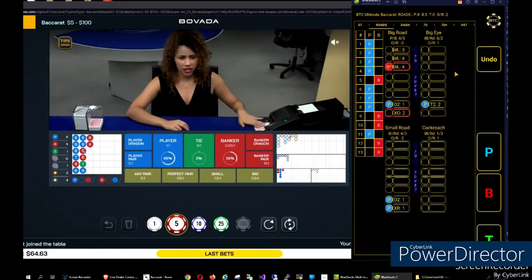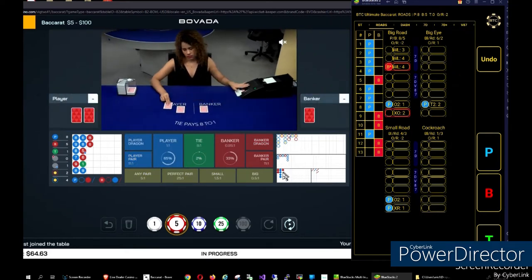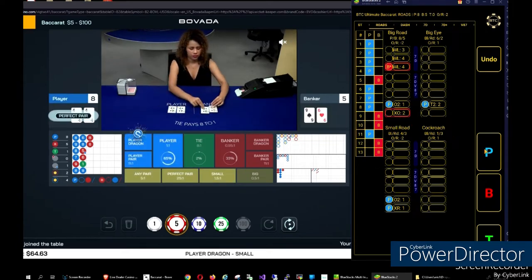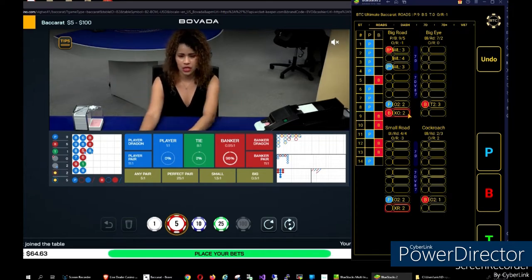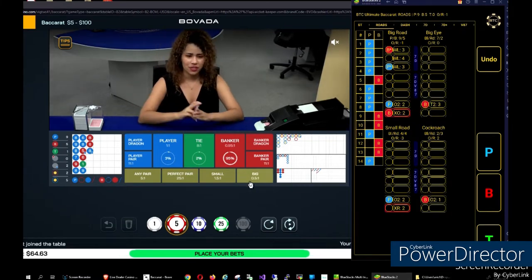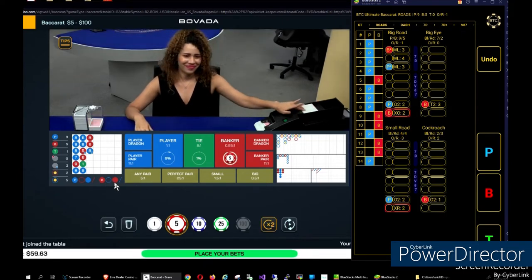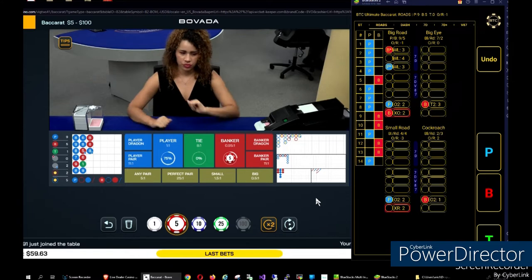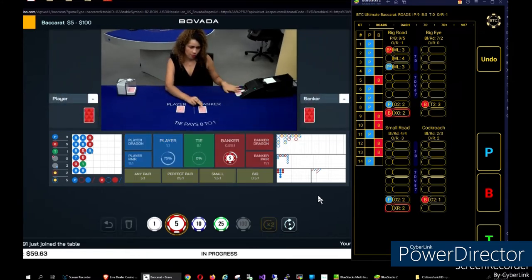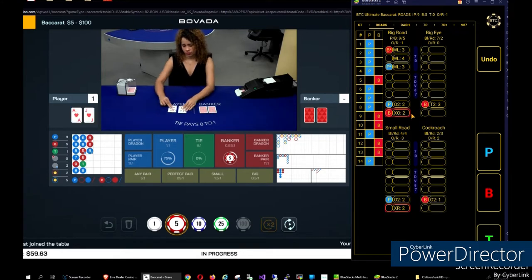On small road, TBL is still working. Small road is starting to develop a dragonfly possibly. Now I'm noticing on big road this is the XTB opposite counter — we've had two of those, meaning two more in the shoe than XTB repeats. We'll go with that for now. There's a strong pattern on big eye for time before last — that's the T2 counter — and I'm getting an XTB opposite as well. T2 and XTB opposite are agreeing on this bet.